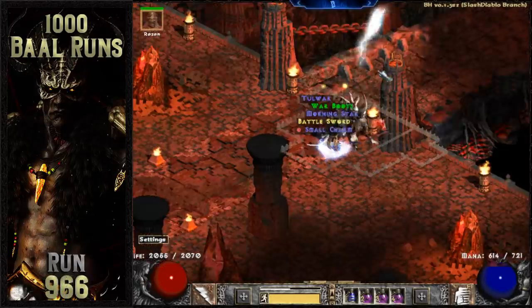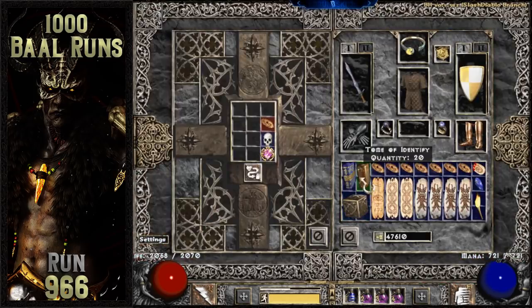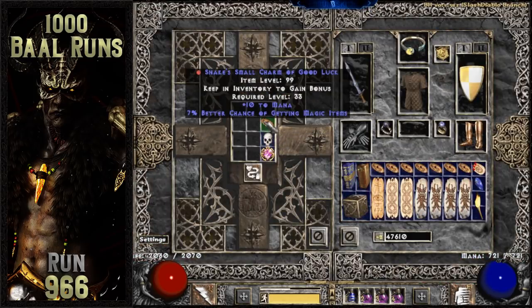A super useful small charm drops on run 966 — it's a 7% MF, 10 to mana small charm. This is an awesome small charm for any heavily mana-dependent magic finding character like a Trapsin, poison necromancer, or a Pitzerker.